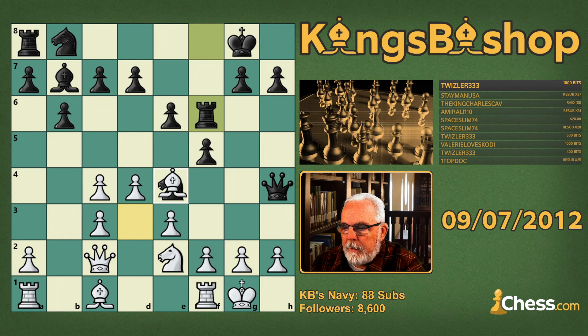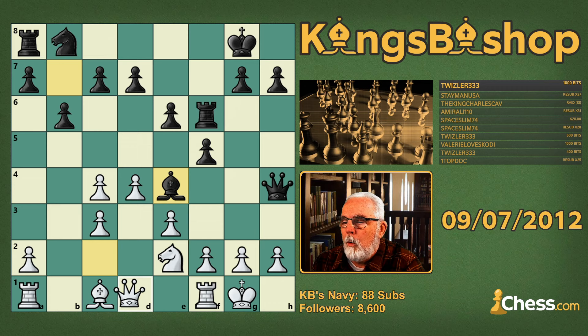Bishop takes knight is a real mistake here. You probably should have played pawn to f3 and kicked that knight out, but bishop takes knight it was, and that allows bishop takes bishop hitting the queen. You could probably play rook h6 right here as well, but bishop takes bishop it is, putting the question to the queen, and Badeyev answers with queen to d1 — not the best choice — bringing us to the position of our puzzle.